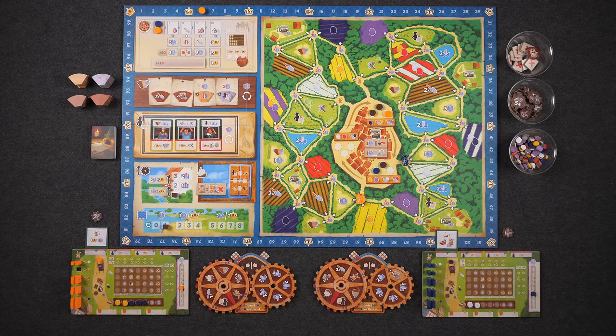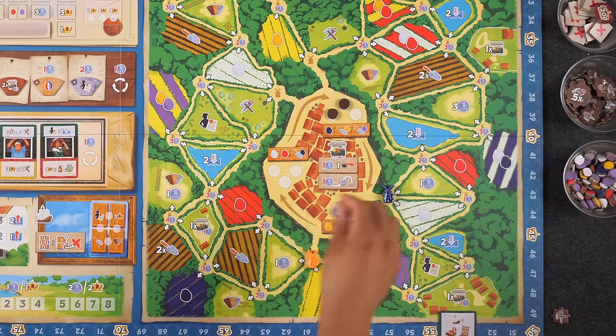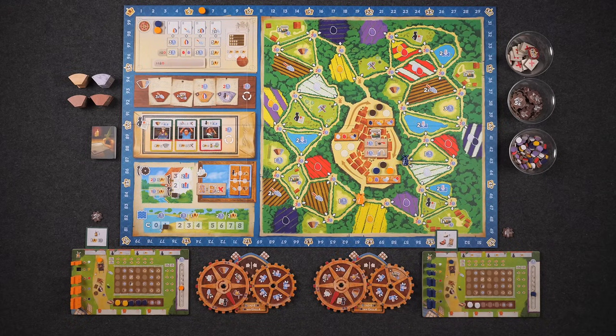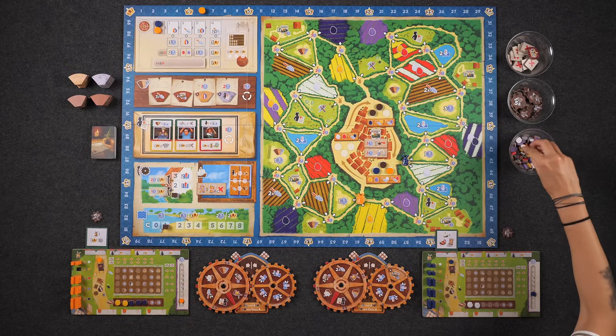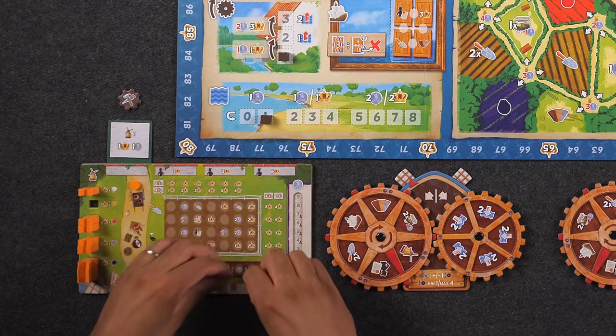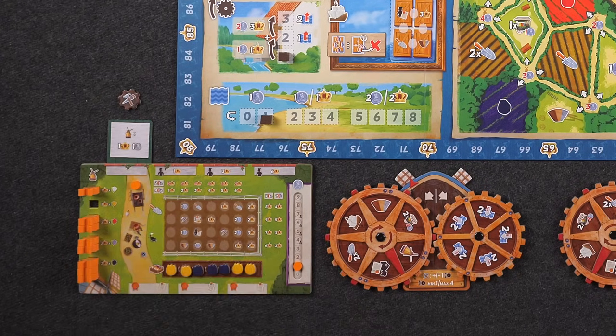I have two total movement points, so I must move into the next space. I'll pay to take two yellow tulips — that costs three guilders total. That doesn't feel great; I probably made a mistake. I'm short on guilders and short on storage space. I need to find a way to offload.